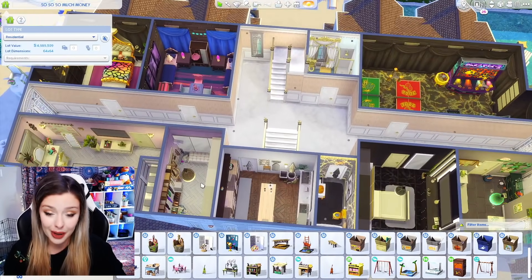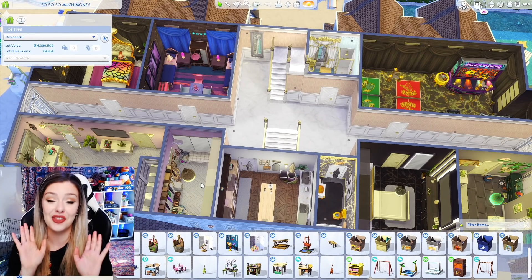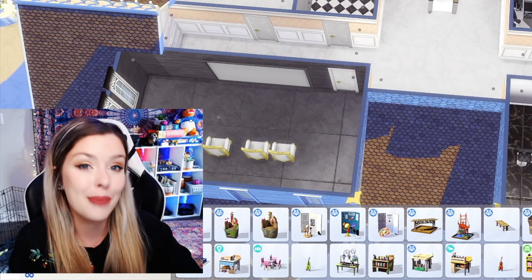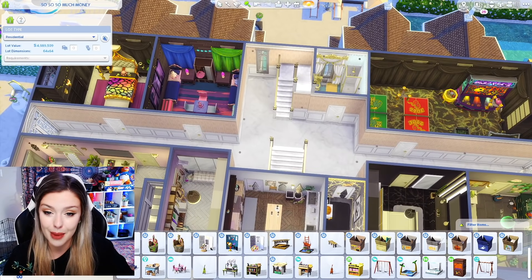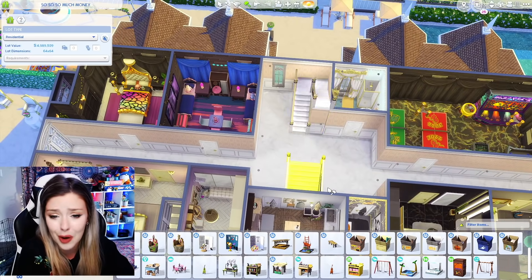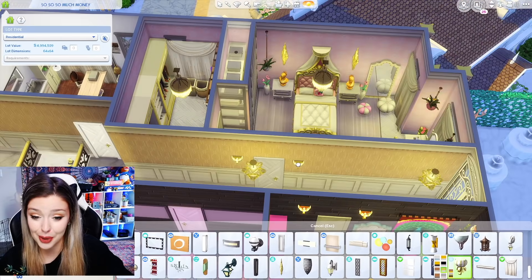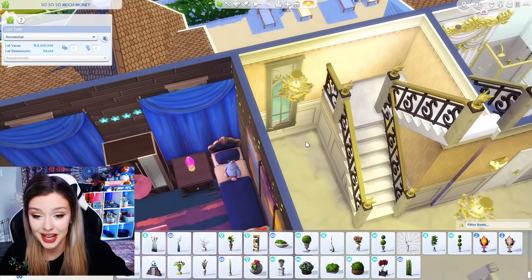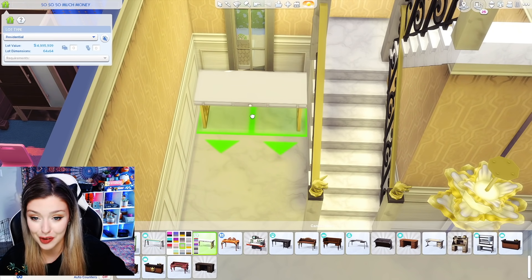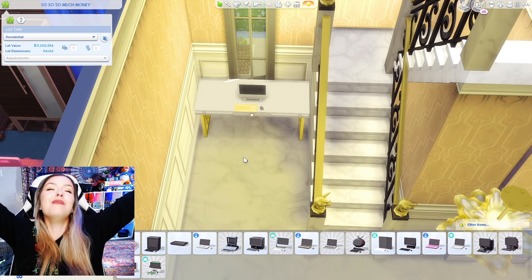All we have to do now is the hallway, which I'm going to get out of the way, and then we're done for this floor and I think we're going to end the episode. I'm going to delete all my lighting, replace it, and put some expensive art in this hallway. I'm honestly getting super close just with the lighting — I think we're going to go over five million. I'm going to put a desk over here and get a computer, and here we go. Five million simoleons!